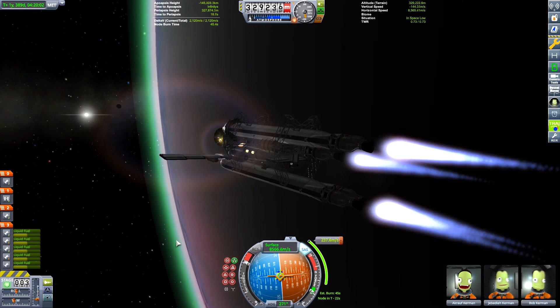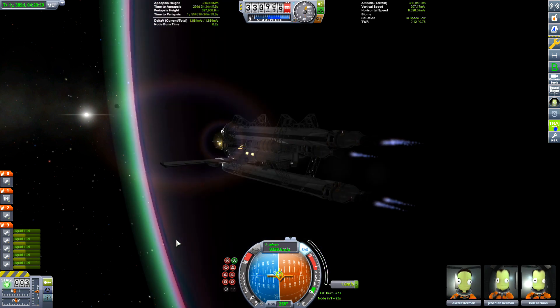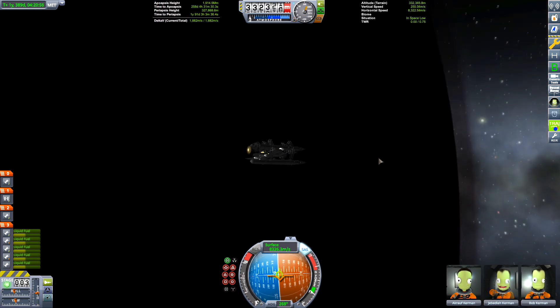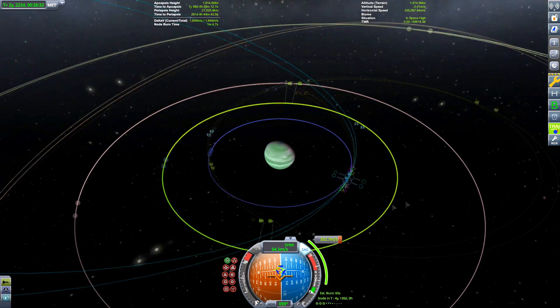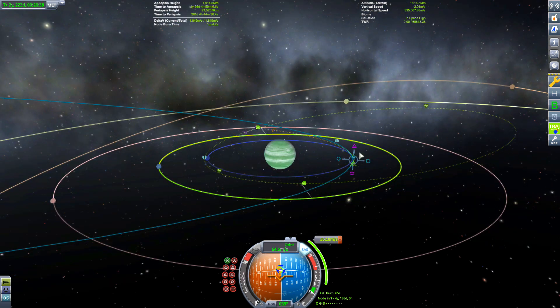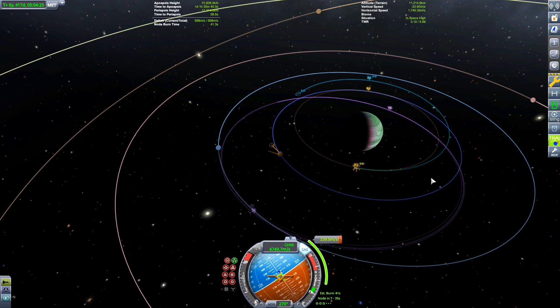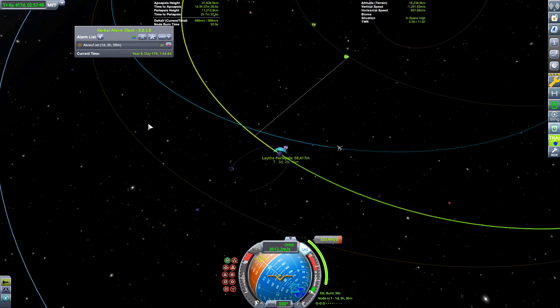Now that we've arrived at Jool, first things first: you need to get into orbit. What you want to do is minimize the amount of burn to get into a highly elliptical orbit, and with that you can use the highly elliptical orbit to get close to the orbit of the other planet - in other words, raise the periapsis. You can then use the gravity of the other moons as a slingshot; if we pass that moon we would get a lower orbit around Jool, which we don't want.